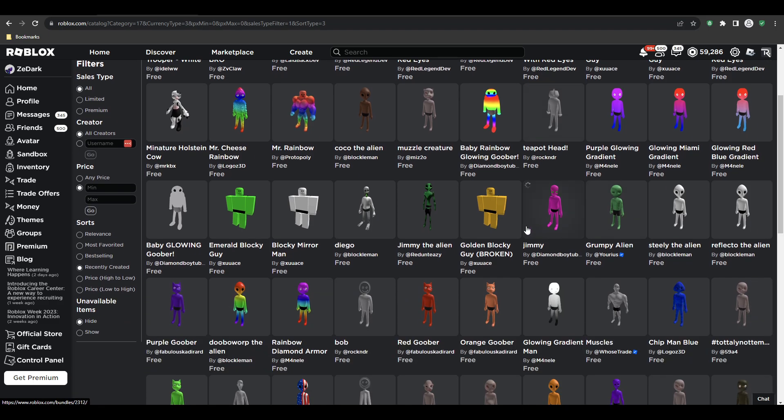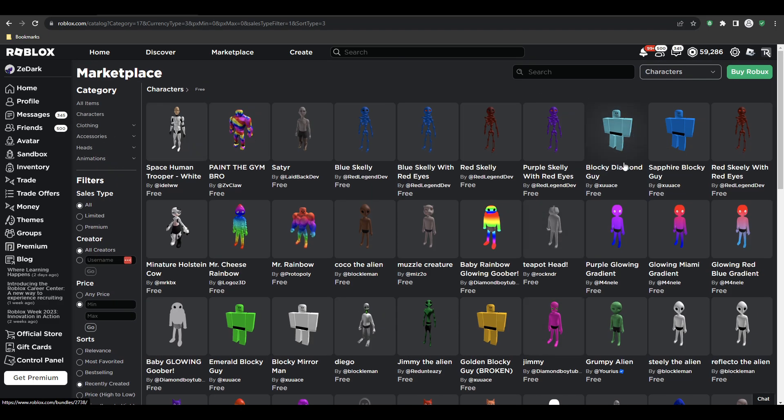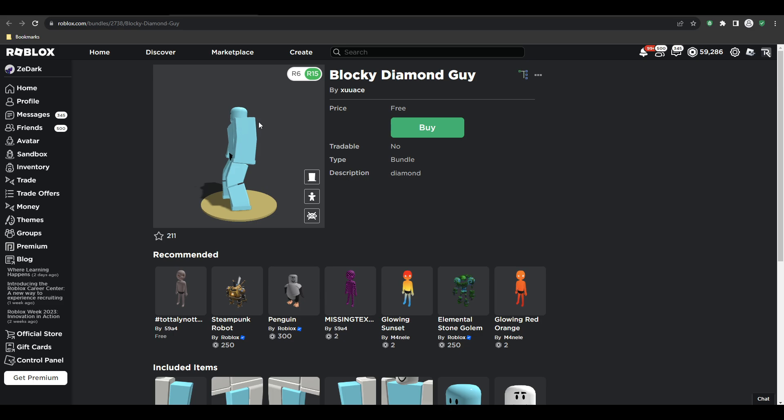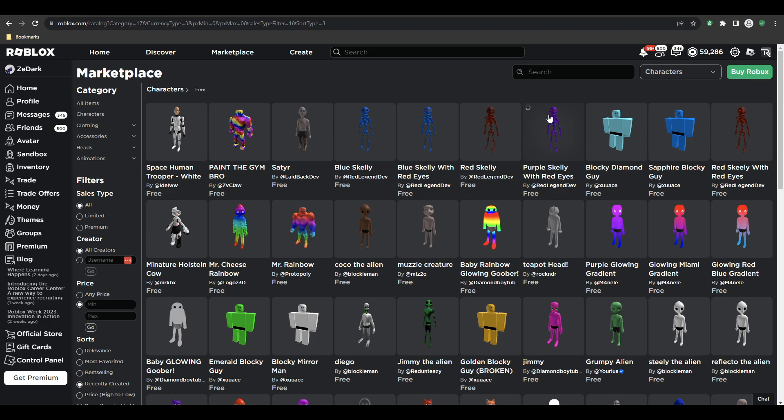I think I've got some of these already, but what is this — a bulky diamond guy? He's not even diamond, not even shiny. Well, kind of. Anyway, you can also get these skeleton bundles which are actually pretty cool.